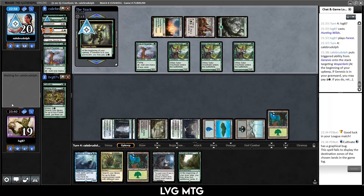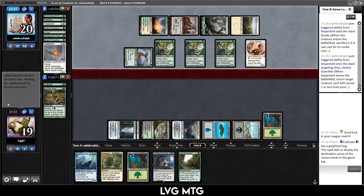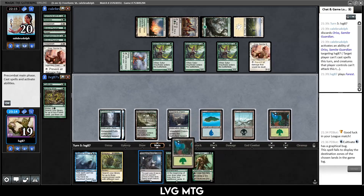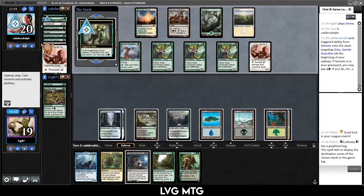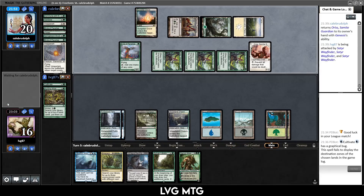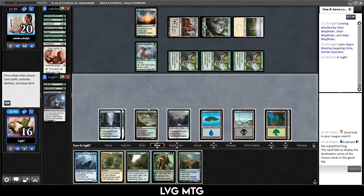They're getting back Vesperlark, then getting back Oriss — and if they have another one, they kind of have the lock set up. They get to attack me for three but they're not attacking. So I can't cast spells or attack — that happens, that's okay. Just play my land. I have Hagra Mauling to maybe kill Oriss at the end of their turn and break out of the lock. They have Genesis to buy back Oriss and keep it going. The trick is to kill Oriss at the end of their turn, break out of the lock, play Emergent Ultimatum and still go off. Hagra Mauling really is the only card in our deck that can kill Oriss at instant speed — and we happen to have it. That's quite lucky.